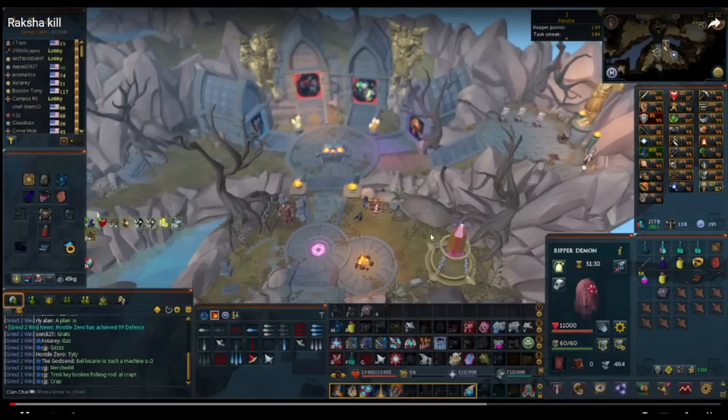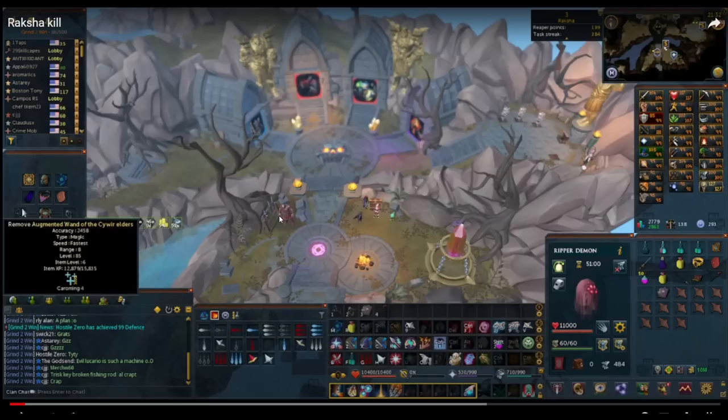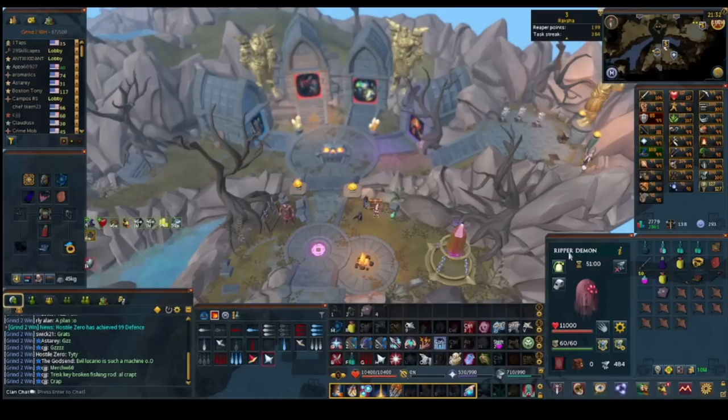Let's take a look at your gear. You've got a noxious staff and elite tectonic — that's absolutely fine. The essence of finality has a gothic staff, which is great to see. You have dual elder wand and orb, and a noxious staff as well. The first thing I'll say is you will get more damage out of your dual wield than you will from your noxious staff. Planted feet is on the orb, so this looks like a planted feet swap.